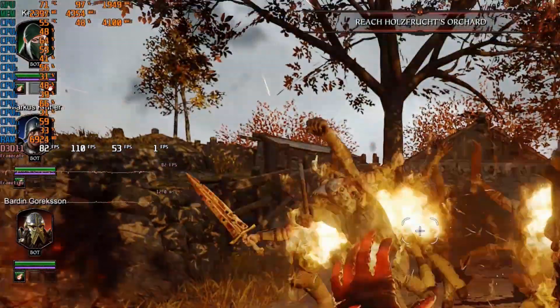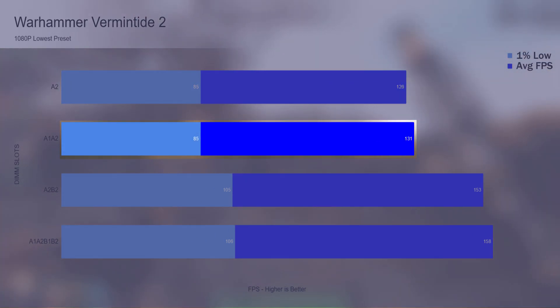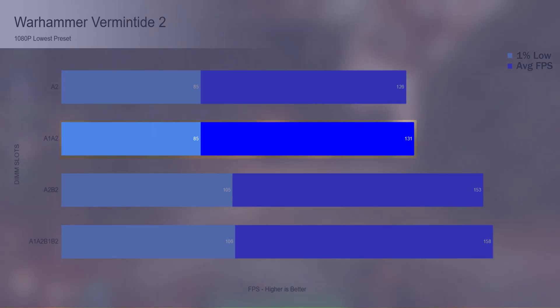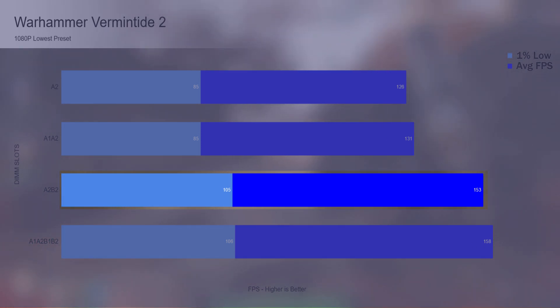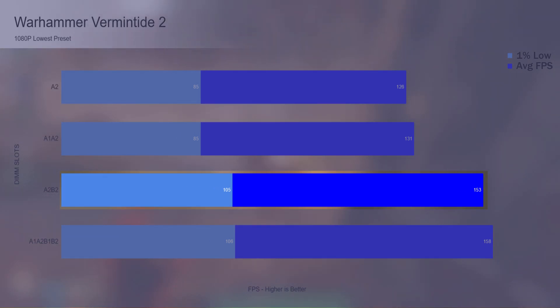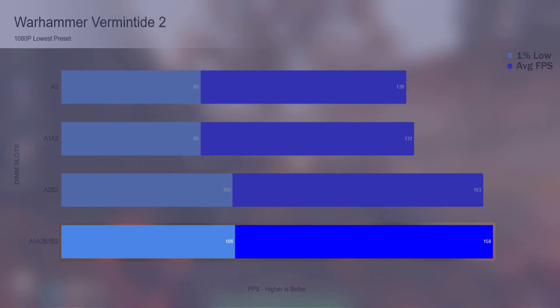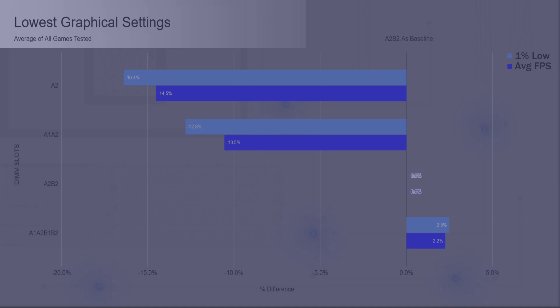The last title is Warhammer: Vermintide 2. One 8 gig DIMM had an average FPS of 126 with 1% lows at 85. Two 8 gig DIMMs in single channel brought average FPS up to 131, with 1% lows unchanged at 85. Two 8 gig DIMMs in dual channel gave nearly a 17% gain to average FPS, bringing it to 153, while 1% lows jumped 23.5% to 105. Four DIMMs brought average FPS to 158 and 1% lows to 106. Using A2 and B2 as the baseline, there is an average loss of 14.5% with one 8 gig DIMM and a 16.4% loss to the 1% lows.